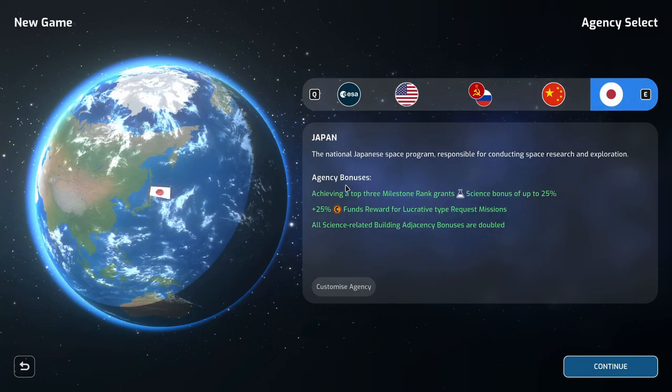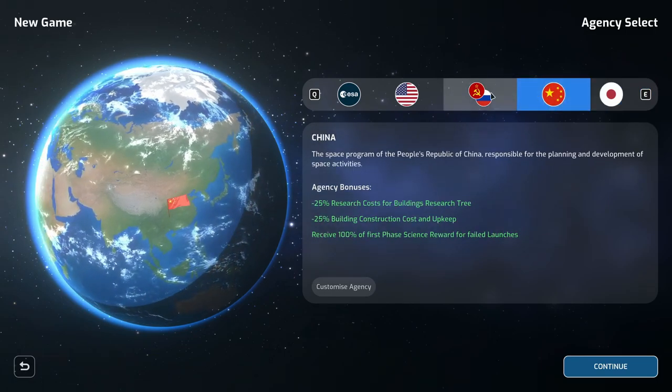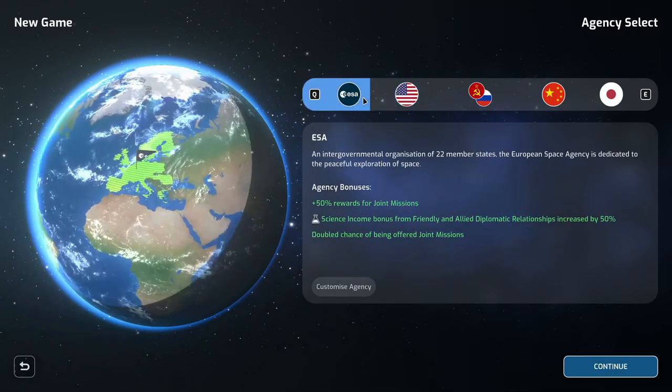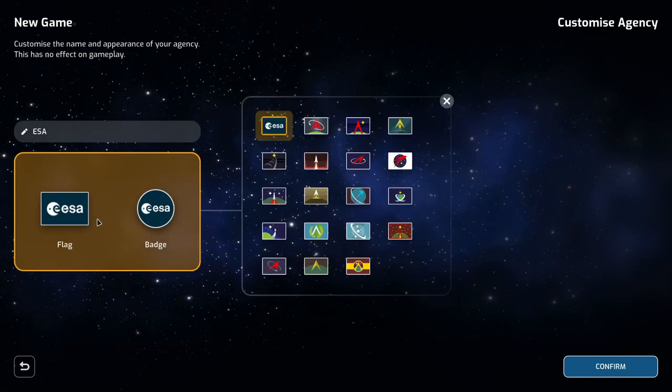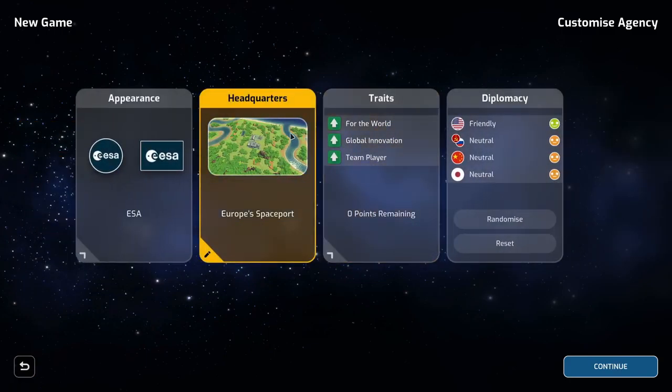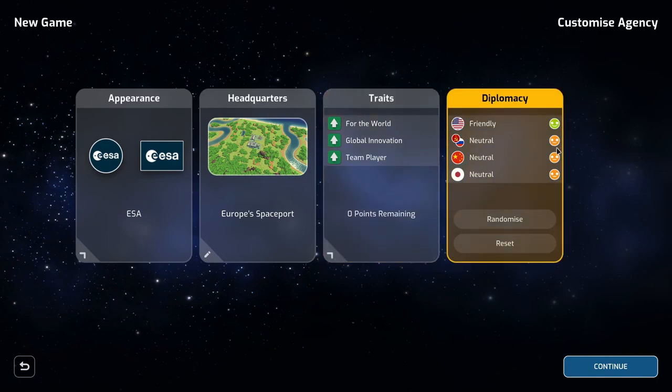Each agency gives you a list of decent bonuses depending on their individual play styles. You can also do a customization agency so you can change your flag and that will give you an associated badge along with it. You can adjust the name, readjust your headquarters name, give yourself a list of traits for replayability, and adjust diplomacy with other rival factions.